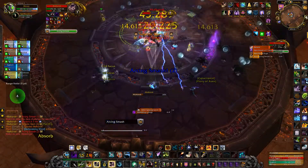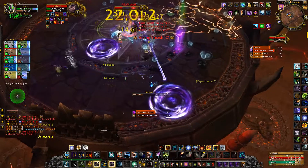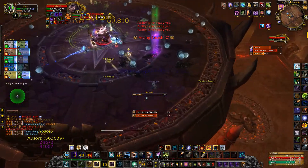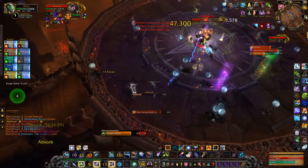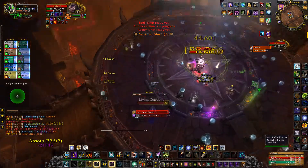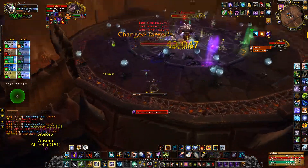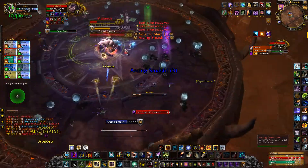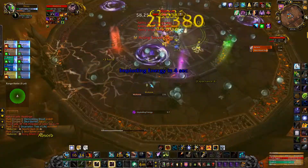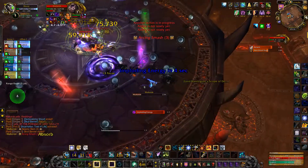After 20 seconds phase 2 ends and it's rinse and repeat from here on out. A few things to keep in mind: you can and should use health stones to buff up your shield if it's low and you're not on full health. If your shield isn't green, you may want to use a personal damage reduction cooldown to avoid completely losing your shield when soaking Imploding Energy. Lastly, keep spread out so that every energy can be reached, and if you can't reach one, call it out quickly so someone else can try.